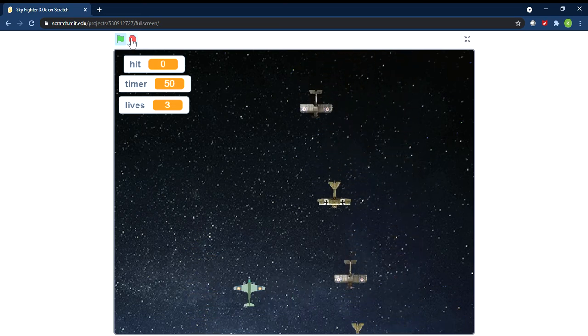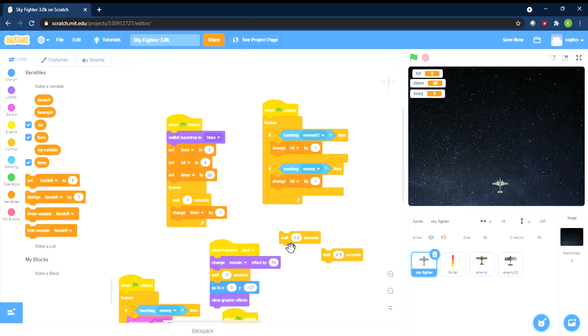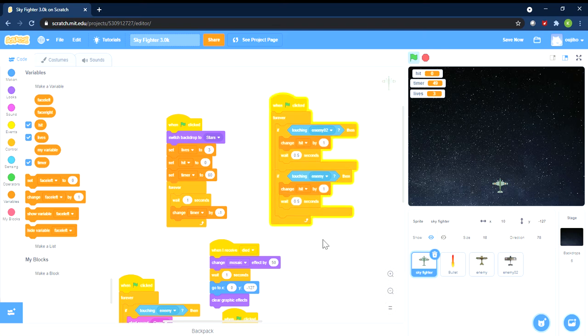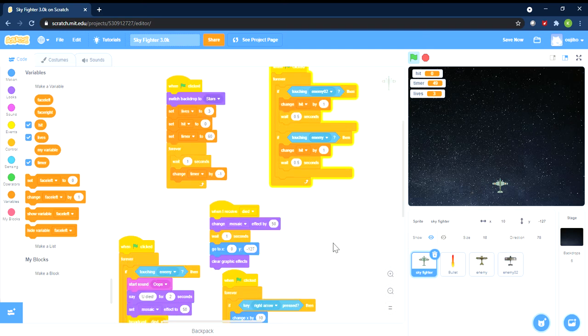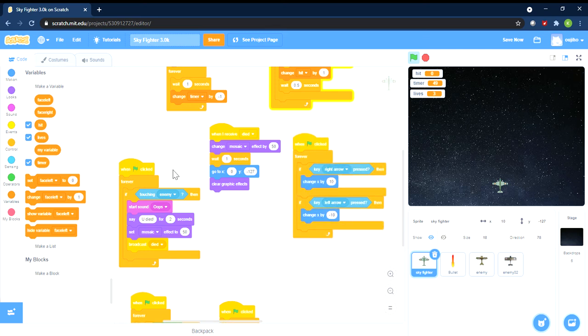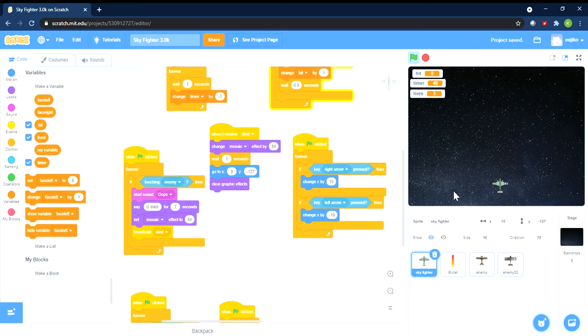Last time when we had the bug it was best not to get hit even once, because we couldn't solve it. Now with the 0.5 second wait we managed to solve the bug — which was a good thing, though it took us forever. We had the same issue in the Dodge It game when the dog gets hit by the ball. Moving on — we've also limited the plane to only move left and right.